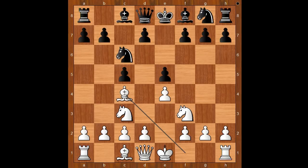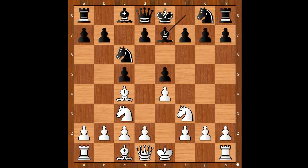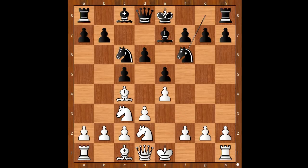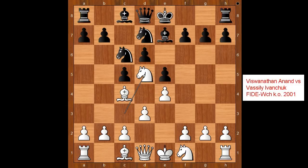The game continued: bishop to c4, and bishop to e7 was played. If knight to f6, then knight to g5 is extremely unpleasant. Bishop to e7, d3, d6, knight to d2 — this is a very popular move in this position. Knight to f6, knight to f1, knight to d7, and knight to d5. And now we are following the game Anand–Ivanchuk played in 2001.